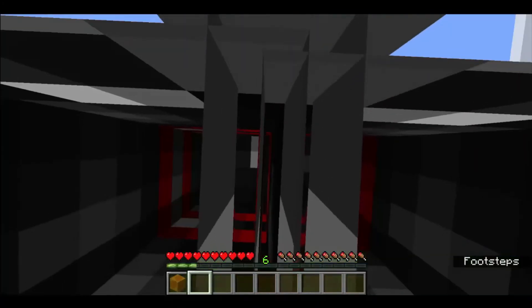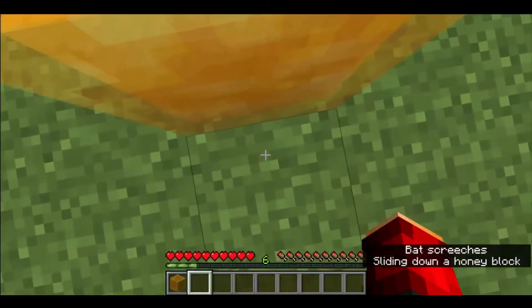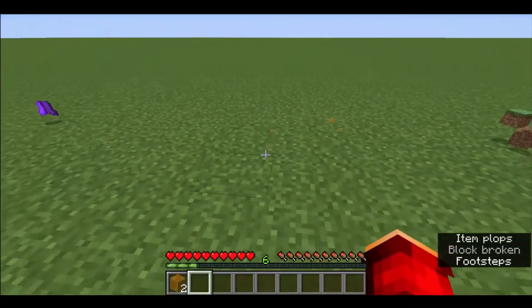Last but certainly not least, we have honey blocks. They will reduce all fall damage like scaffolding if you land on them while crouching. If I land on this honey block while crouching — you see, I slid right down, nothing happened. You can just break it and take it along with you.